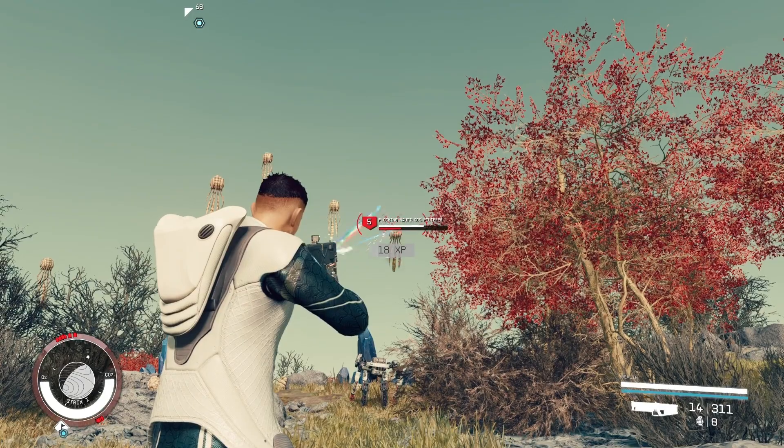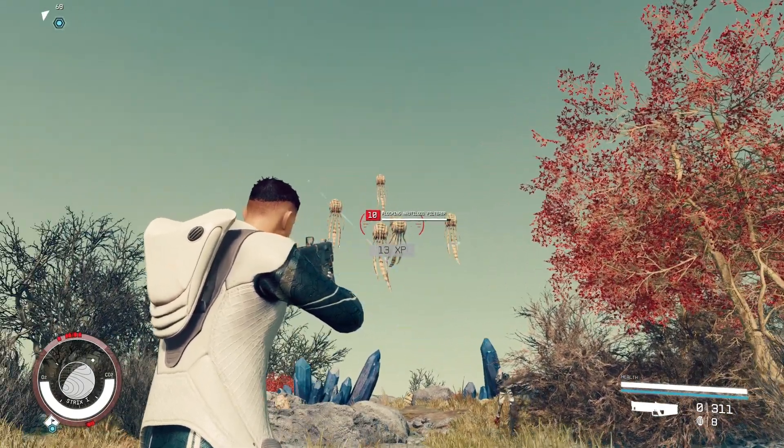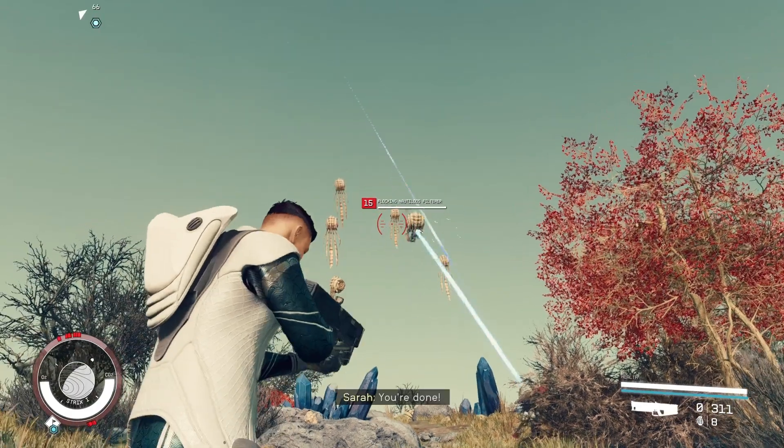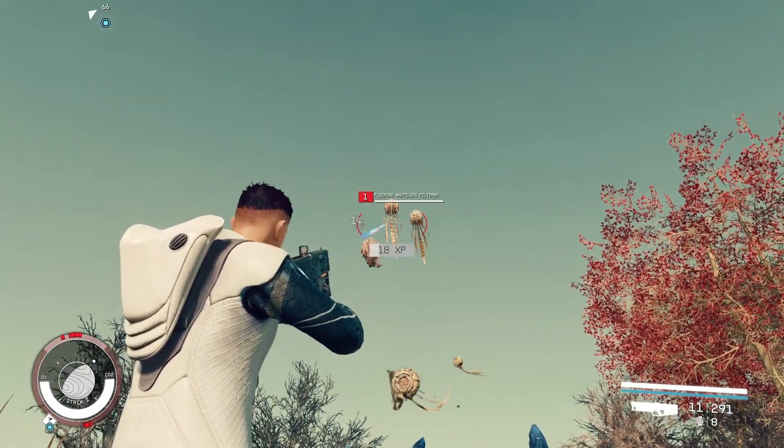The strategy I like to employ is to stay close to my ship so the ship's robot will help out in addition to your companion. Then I like to shoot as many of them as I can with a few shots and then let the companions finish them off.